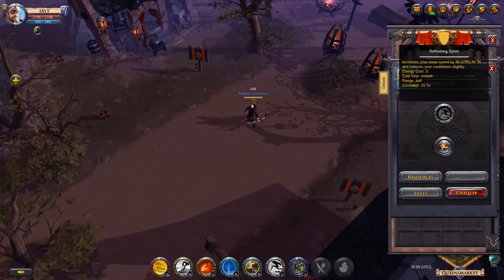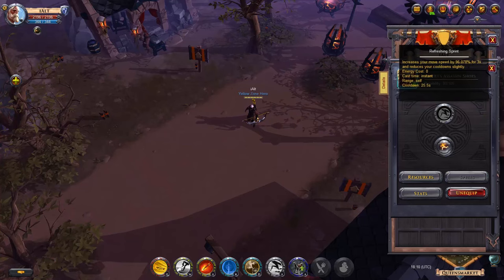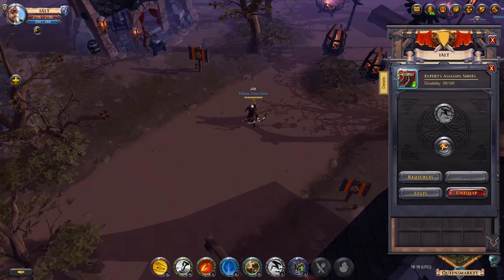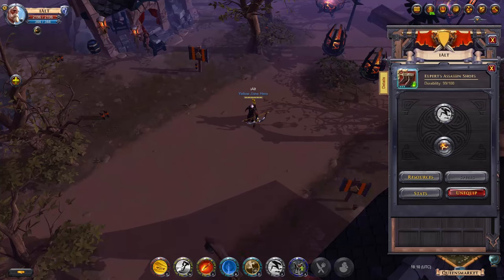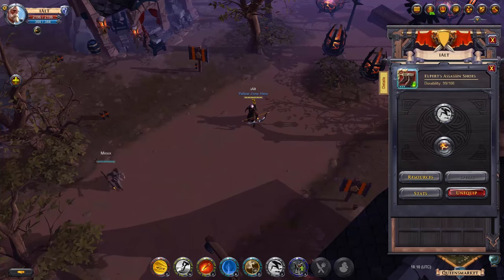And we have the boots, which is Refreshing Sprint — increased move speed by 96% for three seconds. So it's good to get away and to chase down. It also reduces your cooldowns, which is important because my build is very cooldown heavy. The smoke bomb, invisibility, magic arrow — all these are very powerful effects. Being able to reduce the cooldown on those greatly increases my chance of using them multiple times within the same battle.